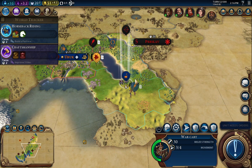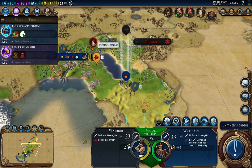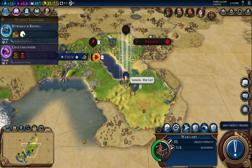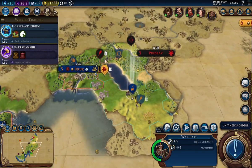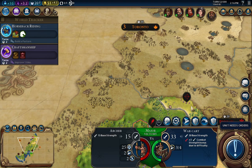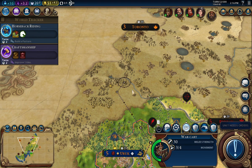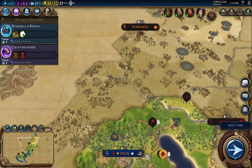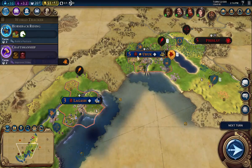The war cart — where do we want to go? Those are people I've made friends with, so that's fine. Where I want to settle is maybe right along here. Let's start by moving the war cart up a bit, and prepare to make a settler at some point as soon as that granary is done.